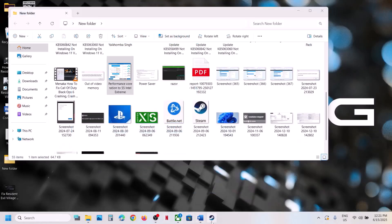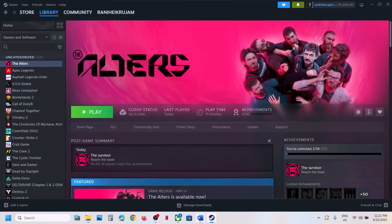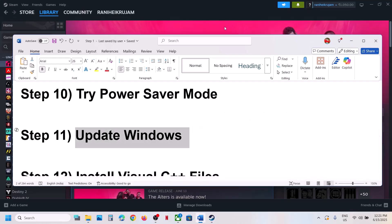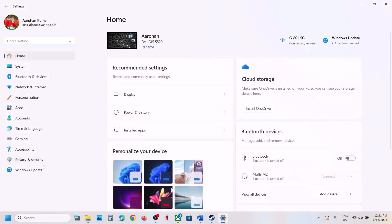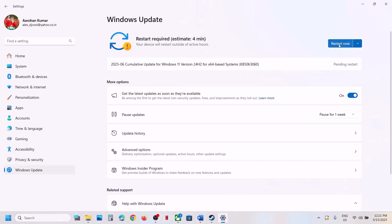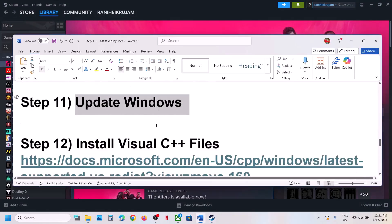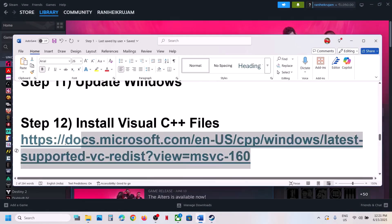The next step is to update Windows to the latest version. Open Windows Settings, go to Windows Update (or Update and Security), and click Check for Updates. Once all updates are installed, restart your computer and then launch the game.